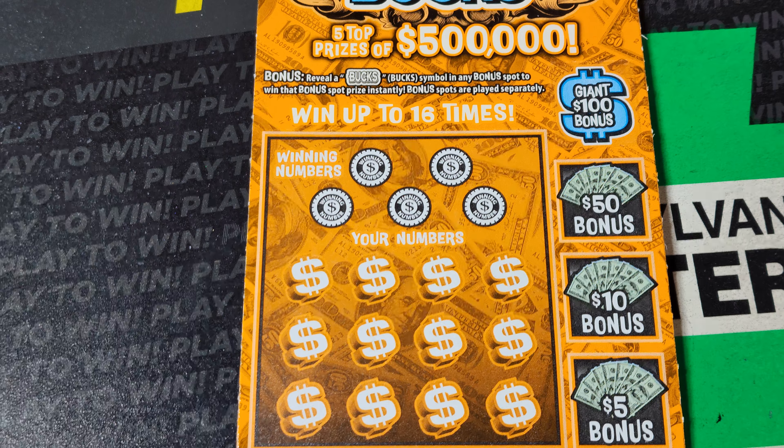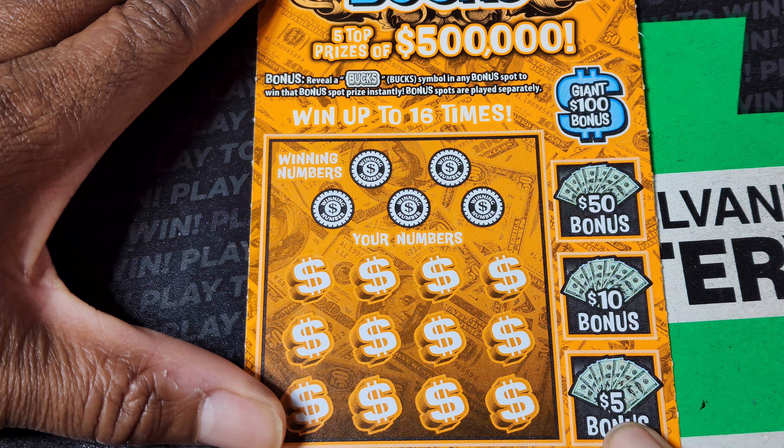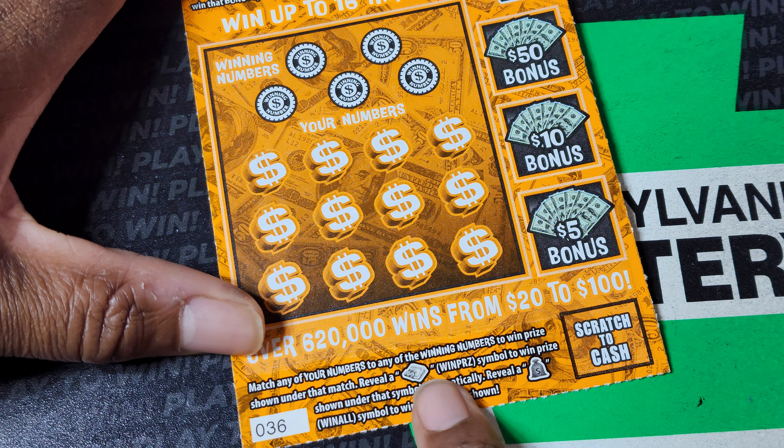First up, we got the new $5 ticket. We need the buck symbol over in one of these spots to win one of the corresponding prizes. Otherwise, we need a match. The money bag is a win all, or else this symbol right there is an automatic win.